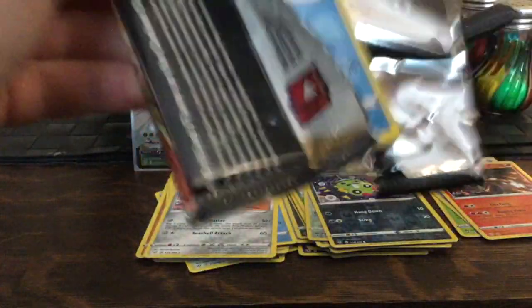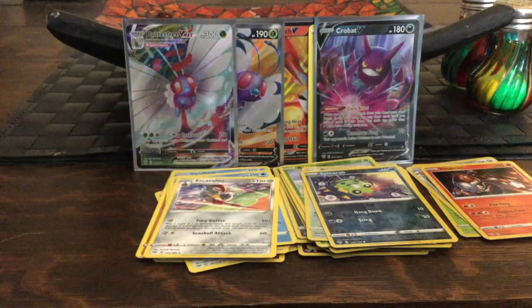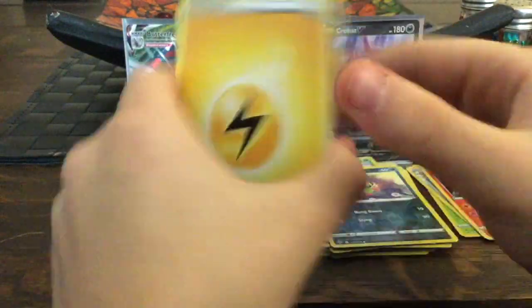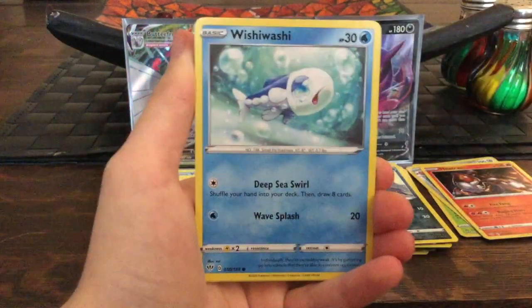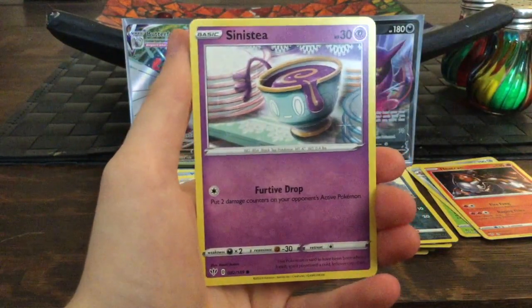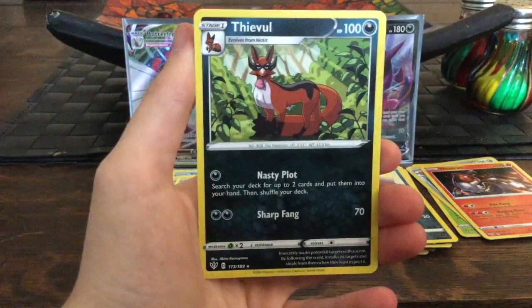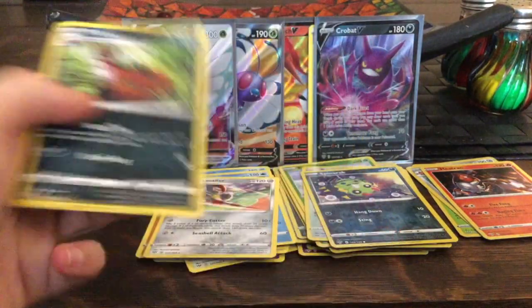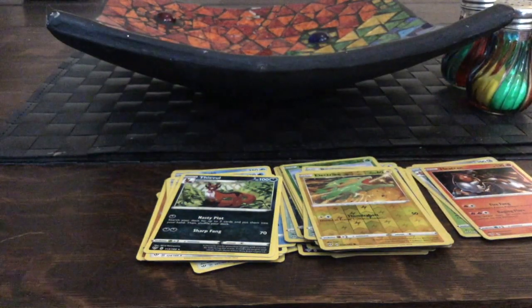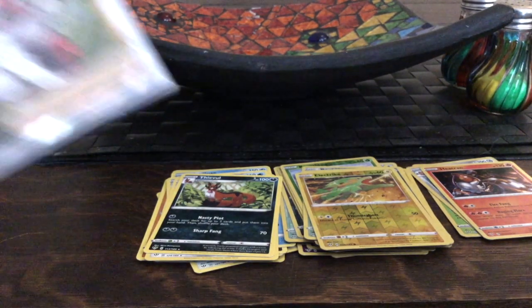Last pack magic — can we pull the VMAX Charizard or a gold card? Giving away the last code card. If I get more money I might get another booster box — I really love opening them and I'm trying to complete this set. Last pack cards: a Fomantis, a Pansear, an Electric Energy, and — a Thievul. No, Swiper — stealing my good cards again! Let's put everything together and do a full recap.